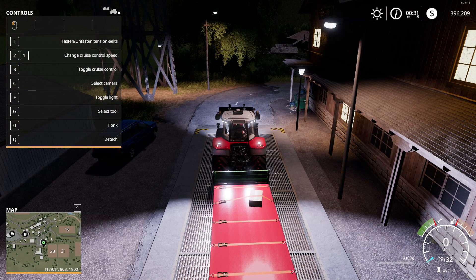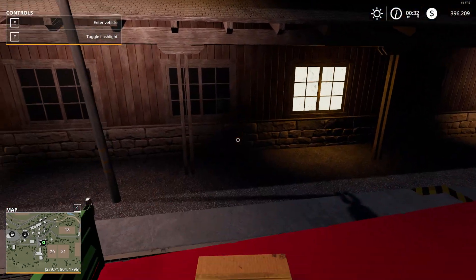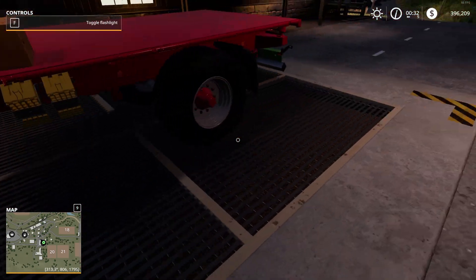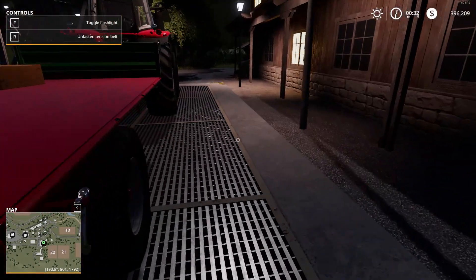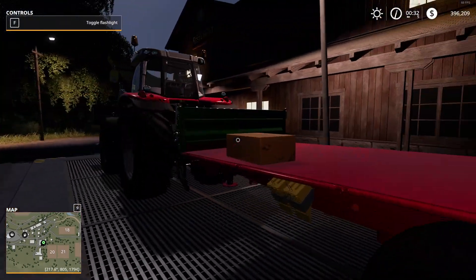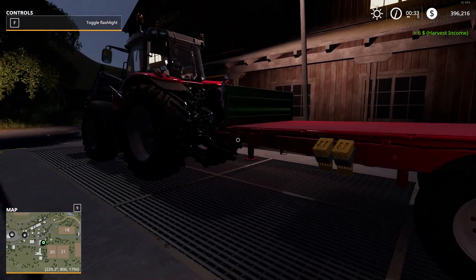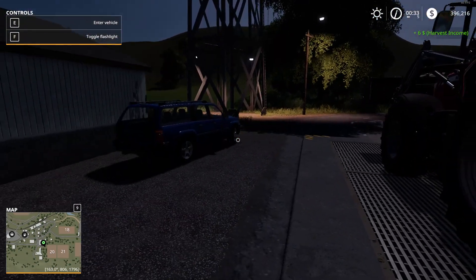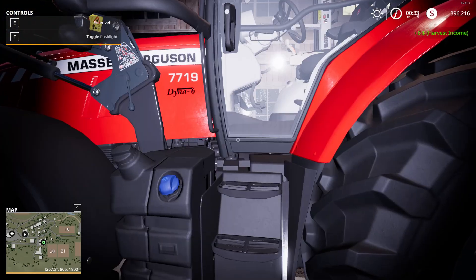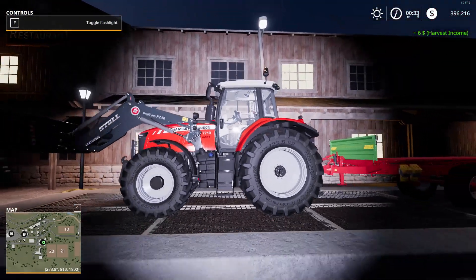I'm going to unstrap that and it should let me pick it up — okay it let me pick it up and then immediately drop it. It sold for six dollars. Called it! All right, well hopefully you feel like you've learned something — put a spotlight on my Massey Ferguson here.